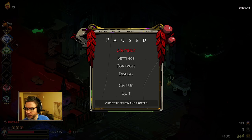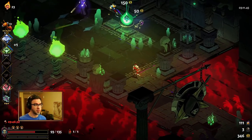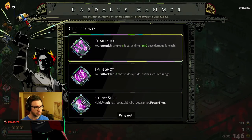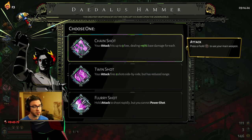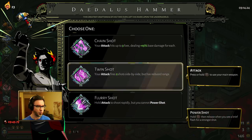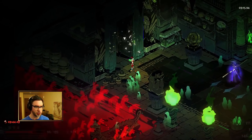Now what I'm going for — I didn't know this starting out — but I do really want to find Demeter's legendary. It's too bad that we didn't find a special buff here because our special is our primary damage source. However, chain shot is cool because it applies chill. And then if we get Demeter's legendary, we'll be culling strike enemies. Normally I like flurry shot or twin shot, but I like the idea of getting lots of enemies with chill on them. That seems good.